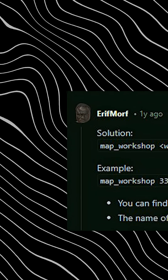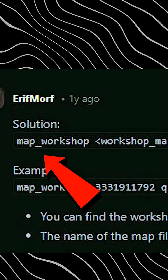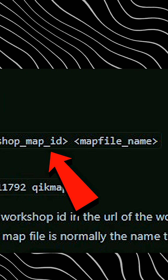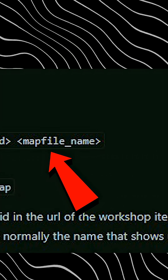Now back to the topic of queuing and going inside a workshop map — it is best described by this Redditor. He explains it as: you write 'map_workshop' and then the map ID that you can find in the URL, and the name of the map which is given by the console itself.